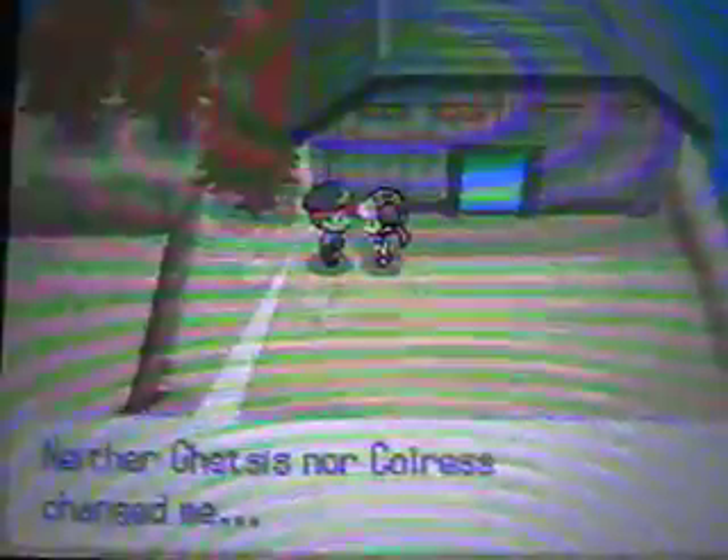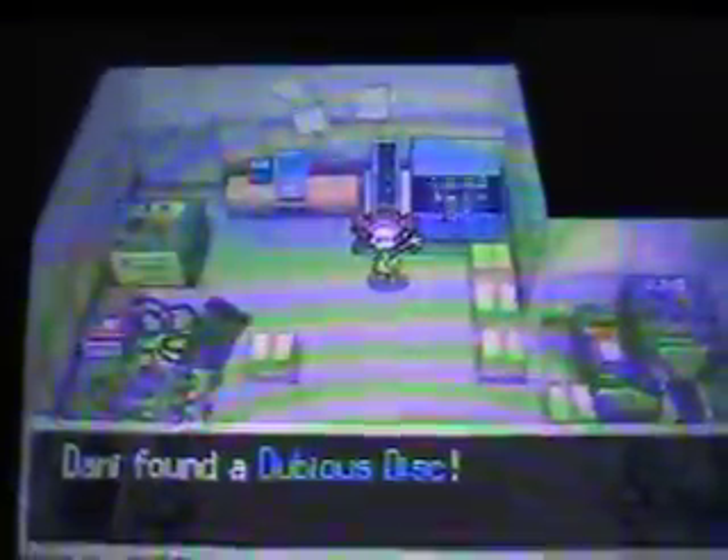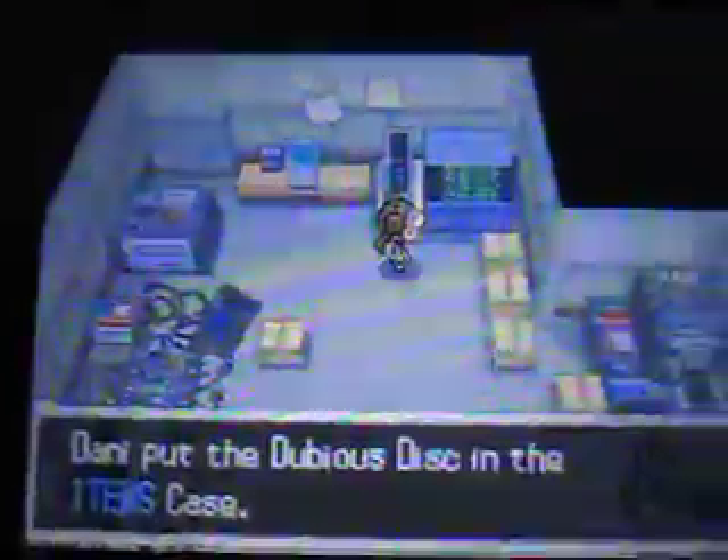Oh, it's Team Plasma! What is this grunt doing here? 'Neither gets this nor Call of the Rest changed me' — I think this guy's a former member of Team Plasma. Let's see what's inside here. Oh, it's an item — a Dubious Disc. If you have a Porygon2, you can give it the Dubious Disc and trade it, and it will evolve into Porygon-Z.